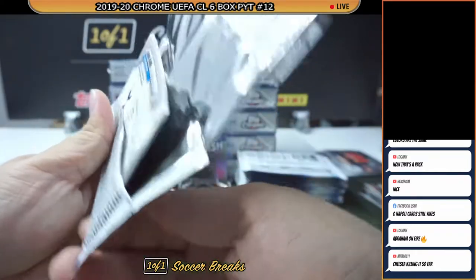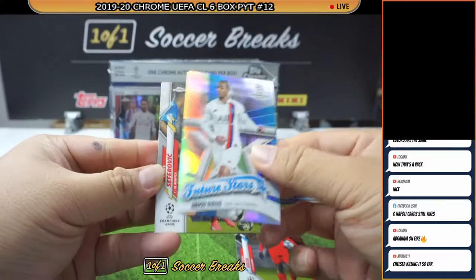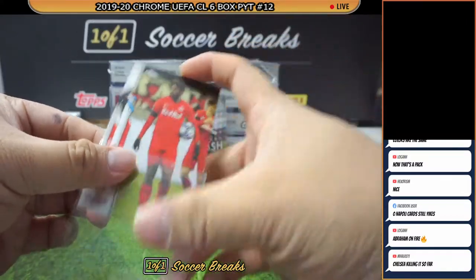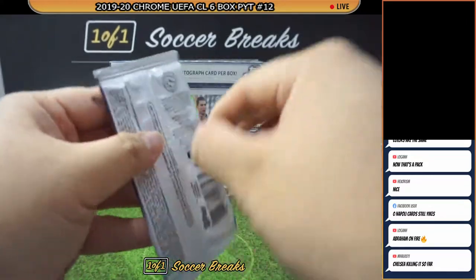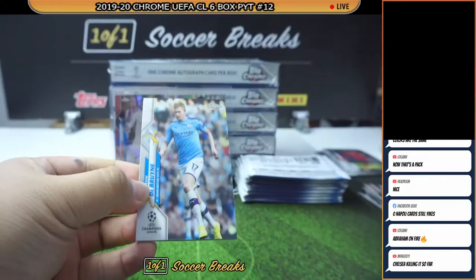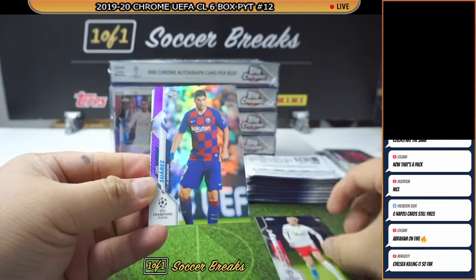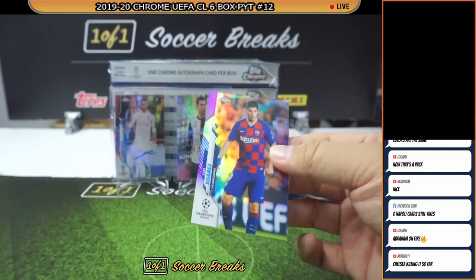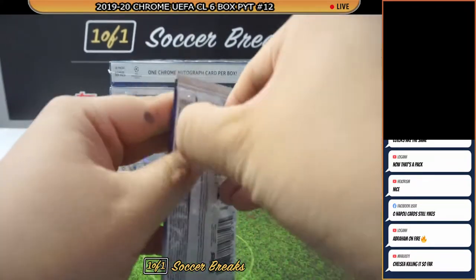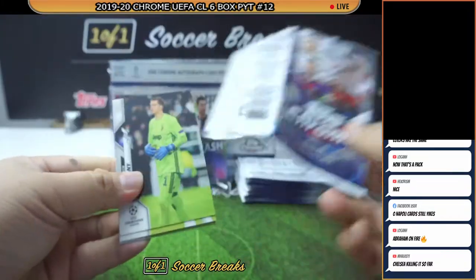We got Diallo, Seferovic, and Kane. KDB, Emil Forsberg, Luis Suarez Purple for Barcelona — numbered to 250. Chelsea is doing very very well.